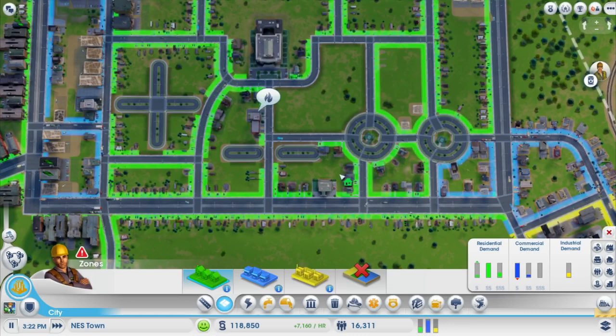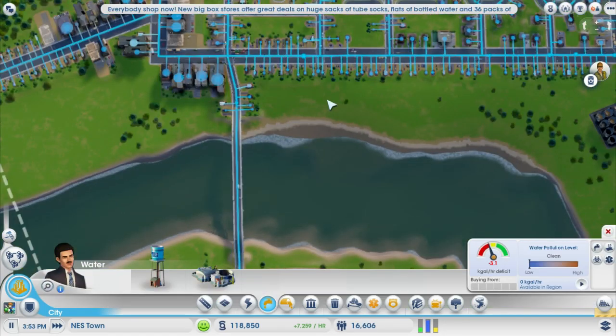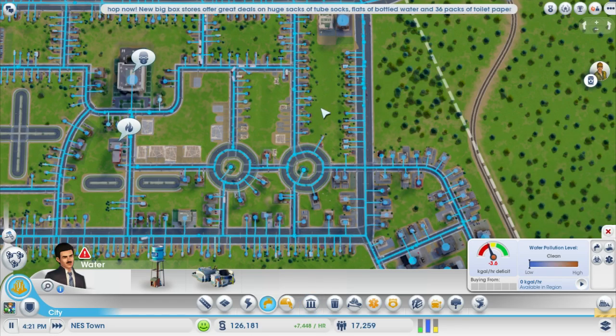There's a lot of demand for commercial — I'm guessing we can have a commercial area here. Right now let's quickly stop — we're running out of water. So here's my plan for water and for sewage.